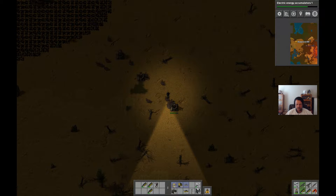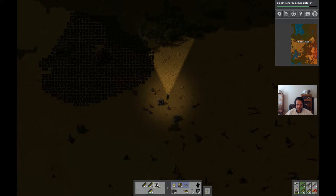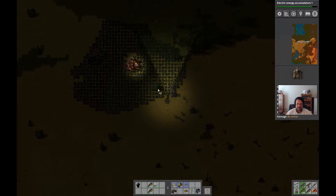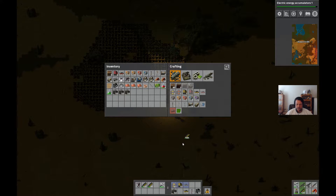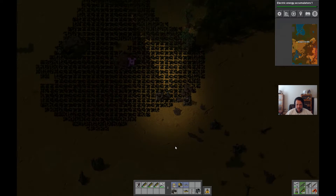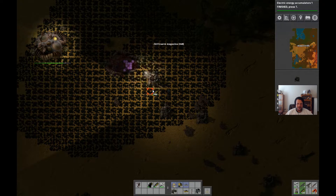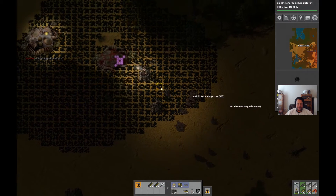Don't forget to grab that alien goo - we're gonna need a ton of that before too long. I'm glad you don't have to manually pick that up, it just kind of comes to you. Working on one bug hut. They burn through ammo fast but I've got a fair bit in the turrets.